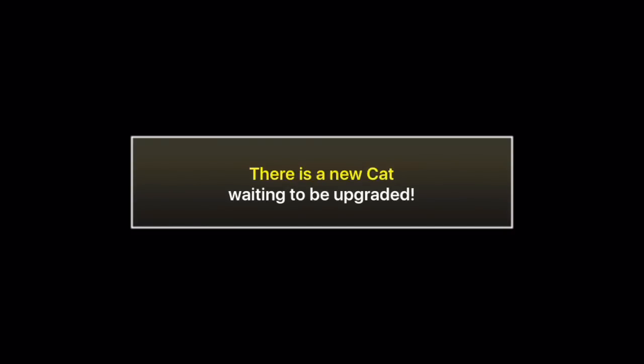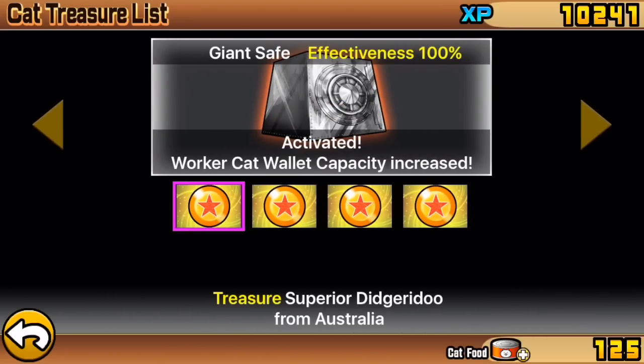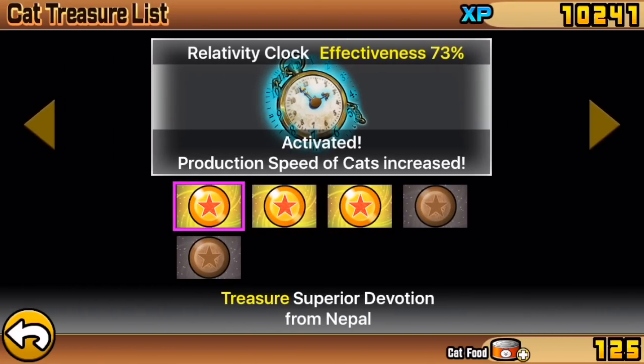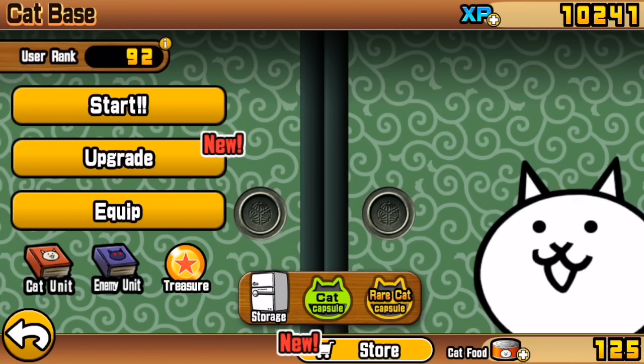Let's go into Treasure. I've got my Energy Drink at 100% effectiveness, my Giant Safe at 100% effectiveness — that's the Worker Cat Wallet at work. And Relativity Clock: because of the three superior treasures from before this video, I've got 73% effectiveness with two inferior treasures, and production speed of the cats has increased. This is going to brilliantly help. Seeing that we've got that now, I'm going to work on getting these treasures later on.